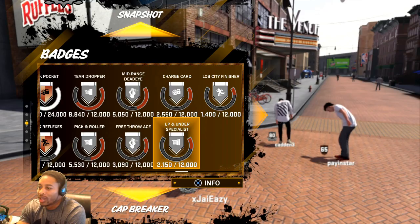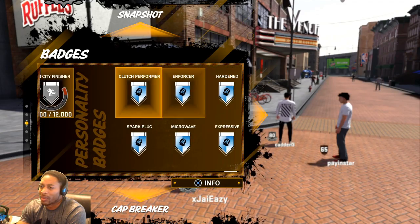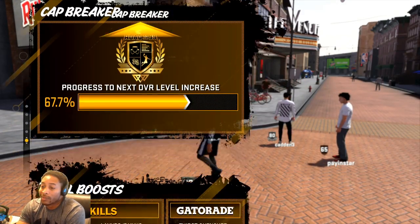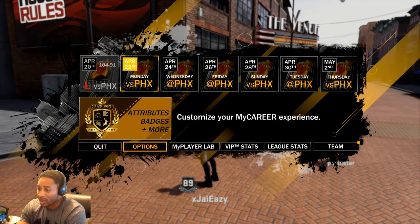Up and under specialist — I only do that here and there. Charge card — I still don't have that, I can get it in a couple of games in Pro-Am. With 67% to 90, I got no boost, I don't do any of that stuff. But the main thing you need to be worried about with this guy is the intangibles — the things that are going to make you better.